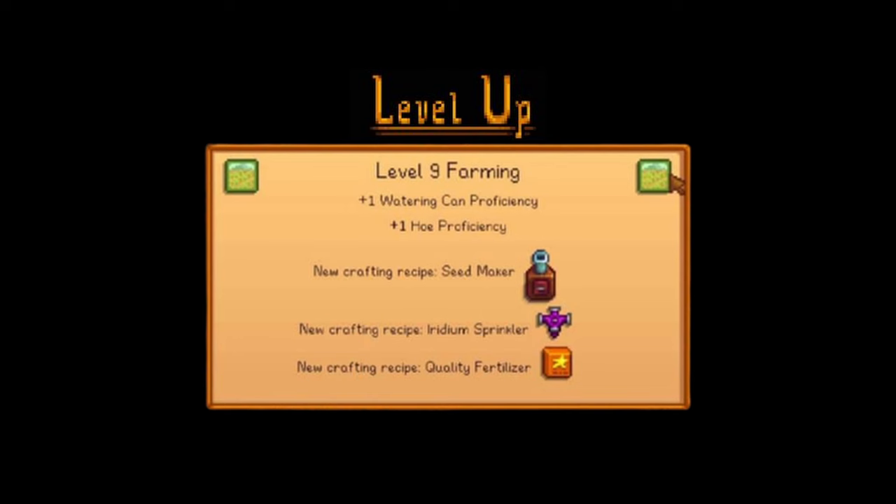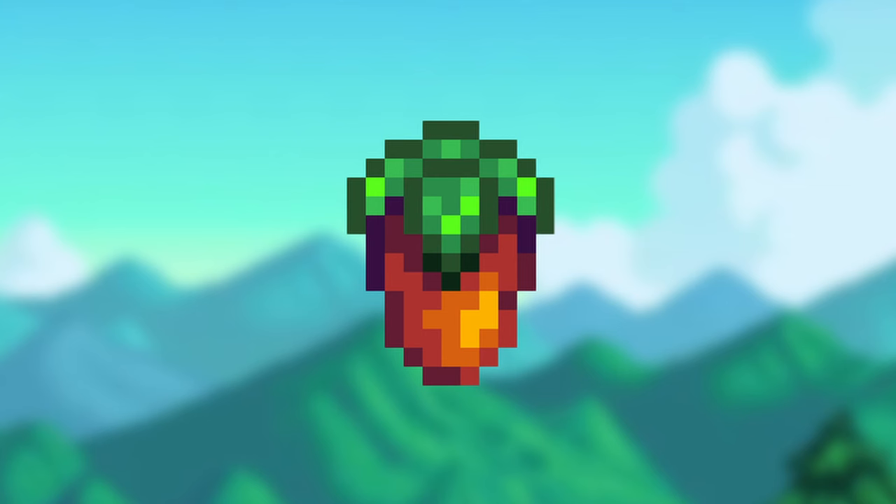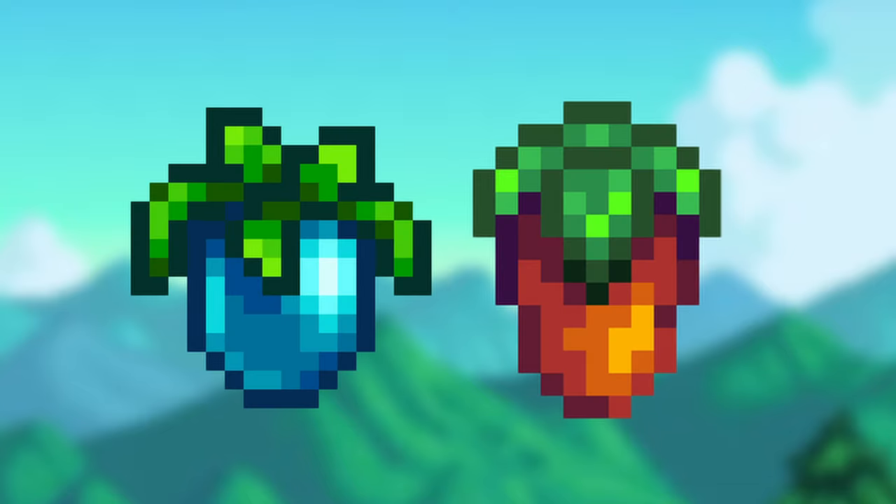After reaching farming level 9, you unlock the recipe for the Iridium Sprinkler and the Seed Maker. Iridium Sprinklers water a massive 24 crops at a time. A Seed Maker can turn any fruit or vegetable back into a seed, but sometimes it has a chance of producing multiple seeds. This is extremely useful for duplicating both ancient fruit and sweet gem berries.